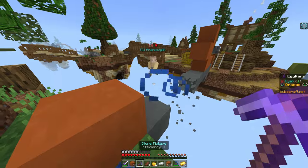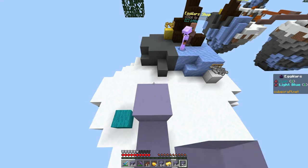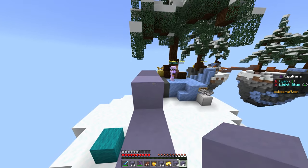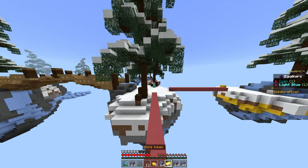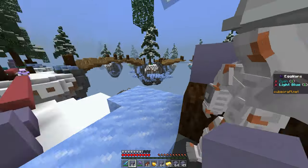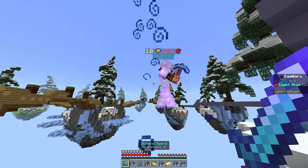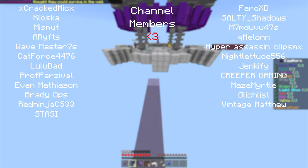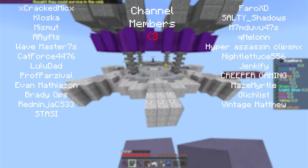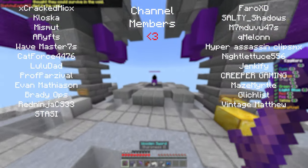Easier said than done — but remember that quote I told you? To win against an opponent with the same or better skill, all you need is the gear advantage. This applies here too. If you are unsure of a fight, don't be afraid to go back to your base or middle island to gear up even more. From this point on, just repeat the process of breaking eggs and eliminating opponents, and this should guarantee you your victory. Hopefully this video helped you better understand how to play and will guarantee you Ws for months to come.